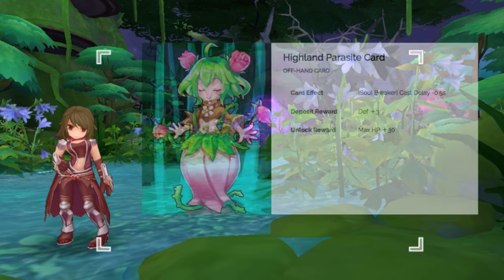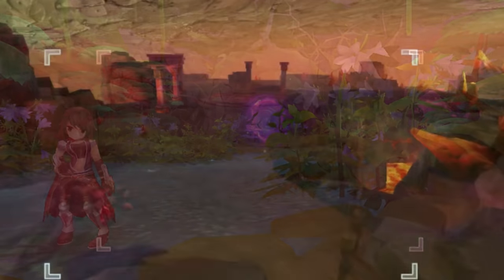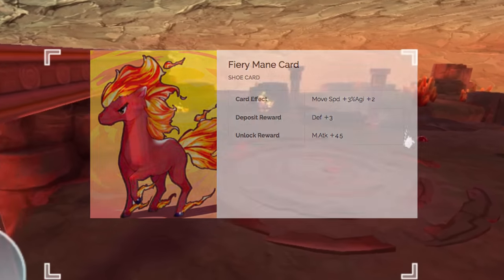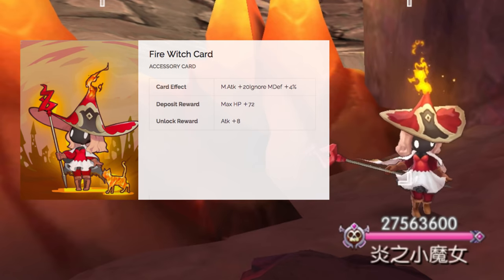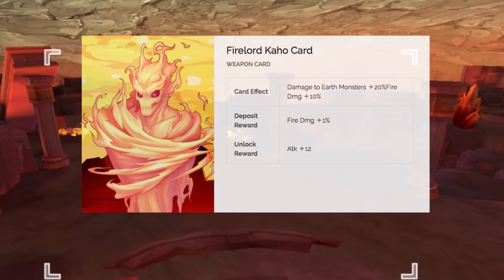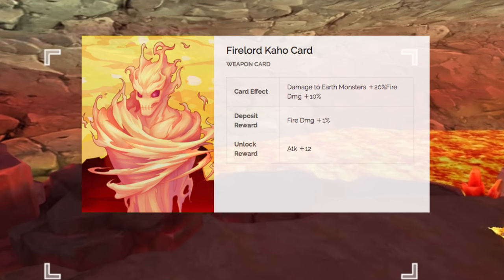For the offhand, we have the Highland Parasite card, which gives less 0.5 seconds cast delay for the Soul Breaker skill — great for Assassin Cross Adventurers farming using Soul Breaker. For the shoes, we have the Fairy Main card, which gives plus 3% movement speed and plus 2 Agility. For the accessory, we have the Mini Boss Fire Witch card, which gives plus 20 magic attack and plus 4% ignore MDEF — a good alternative to the Zipper Bear Star card for the Wizard class. Lastly, for the weapon, we have the MVP Fire Lord Kaho card, which gives plus 20% damage to Earth Monsters and plus 10% fire damage, with a deposit of additional 1% fire damage. This boss card can enhance fire element attacks like Meteor Storm and Magnum Break.